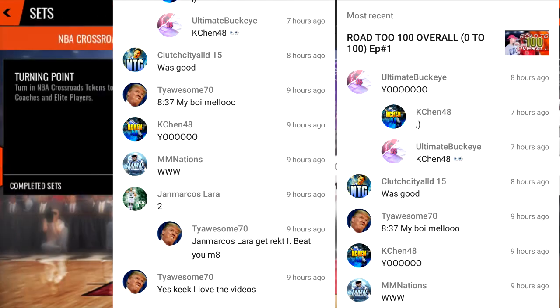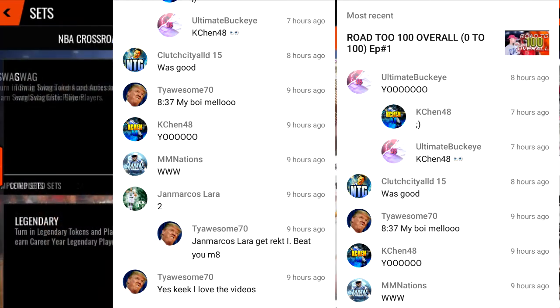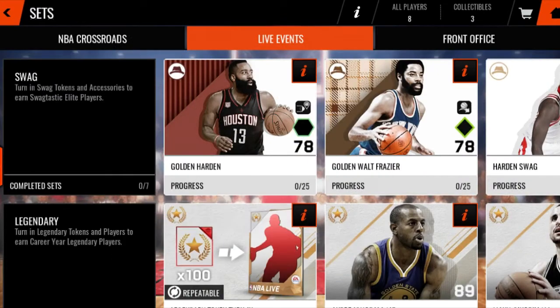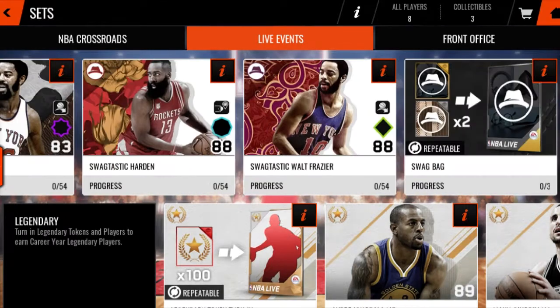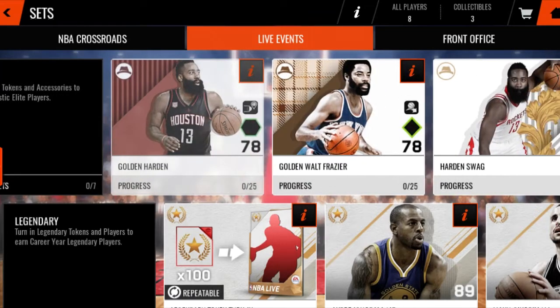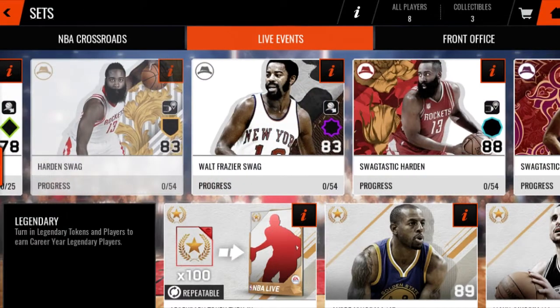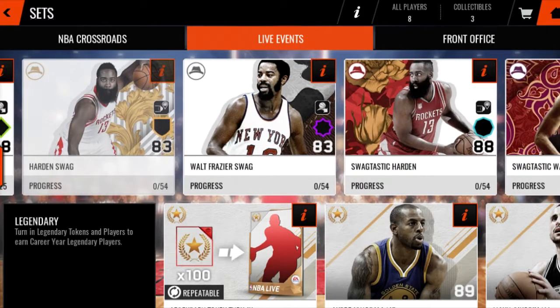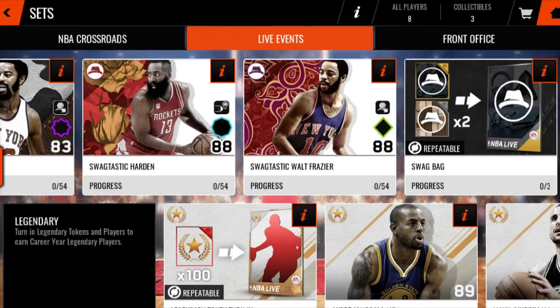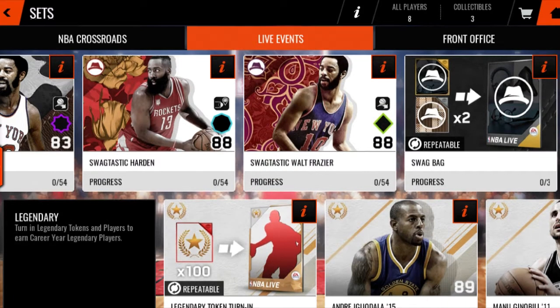This is going to be a quick but sweet video explaining the fastest ways that you guys can get these Masters cards. It is Walt Frazier from the New York Knicks, and it's that boy, James Harden. That boy, James Harden went off for 56 points. You start off with a 78 overall, upgrade it to the 83, which is very useful. Then there's an 88 overall Masters — Swagtastic Harden and Swagtastic Walt Frazier.